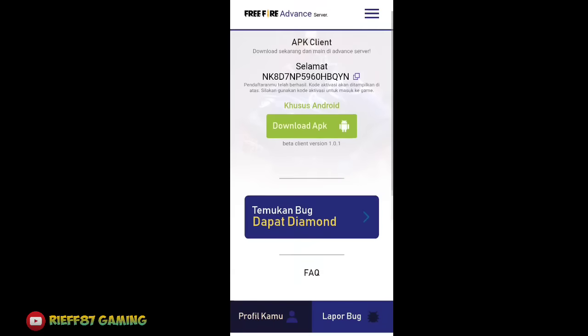On your first login you get a bundle. Let's go back and check the events, because here we can get thousands of diamonds for free. We also get a character — looks like Adam. Below that, you can see: reaching level 5 gives 500 diamonds, level 10 gives 1000 diamonds. And for the daily login, we get 300 diamonds right away — let's claim that.